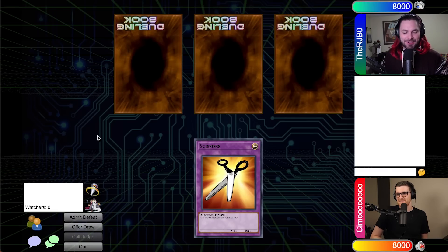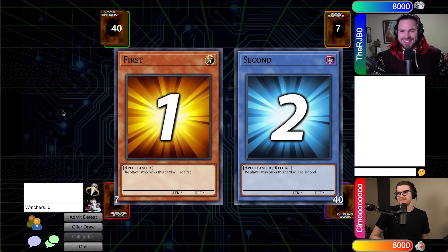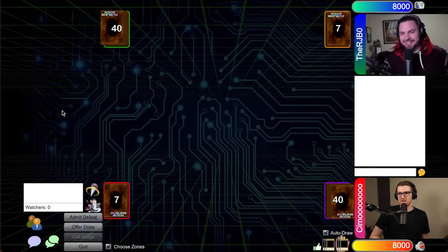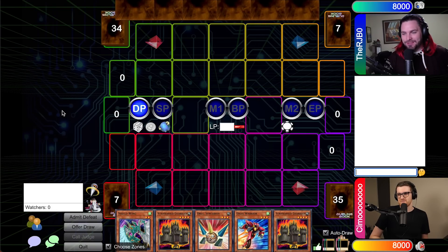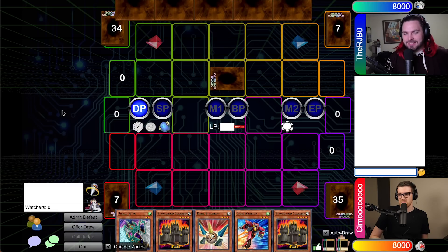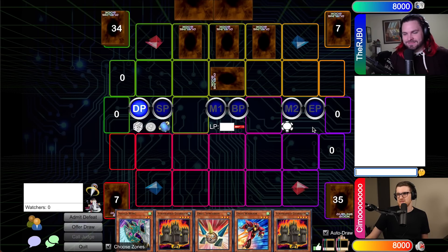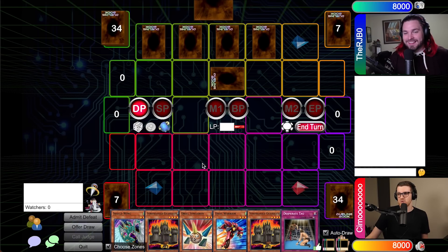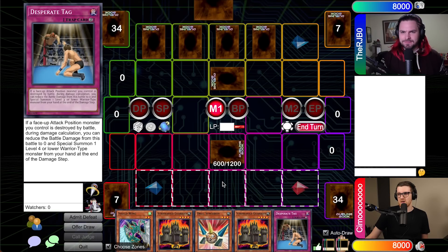I'm now using a die. I'm going first. Similar extra deck — not that the extra deck really matters in this match, but could. This is a garbage hand. Draw for turn — it did not get that much better. Set a monster and set all the back row. I don't know what you'd be afraid of in this set. What did you open that you're a full back row? I'm going to go set one, set one. Over to you. Draw for turn. I'm going to have to learn some rulings tonight, aren't I? It's Sealed Showdown, buddy — there's never an episode where we don't.